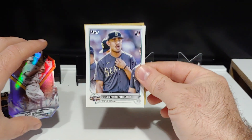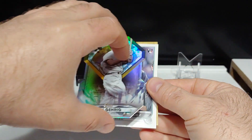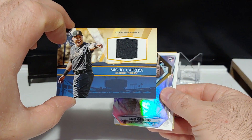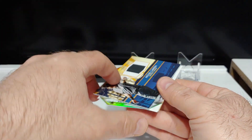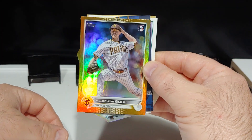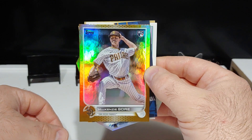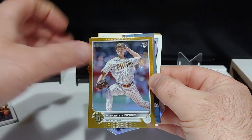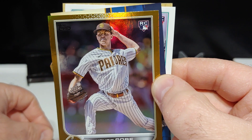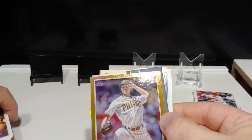Drop me a comment, let me know what you think. Julio — beautiful All-Star Game insert. Lou Gehrig on the die cut. We got Miggie on the event-worn memorabilia card. And we finally did it — we got a Rookie Gold Foil card, Mackenzie Gore, San Diego Padres. Throwing some fire. Look at that face, man. Woo! He is angry — he is going to strike you out.